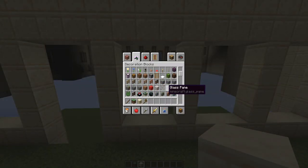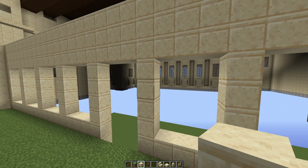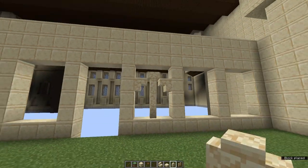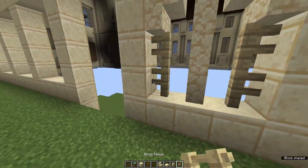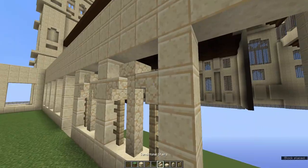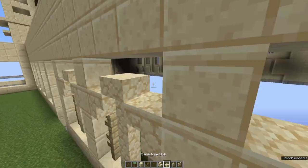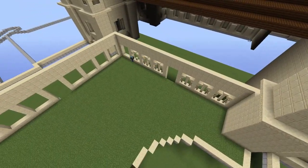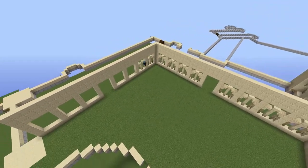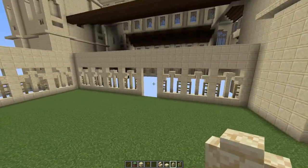To actually build the archway, grab some birch fences, sandstone walls, sandstone slabs, and sandstone stairs. Come to the third block up and place two upside-down sandstone stairs, then a sandstone slab in the middle, then a sandstone wall to create a center beam. Add in some birch fences, and you'll need to build this into every single archway. Since this courtyard is identical on both sides, let's do the archway filling as a timelapse.